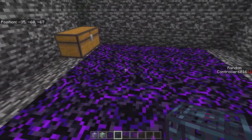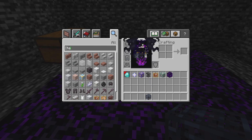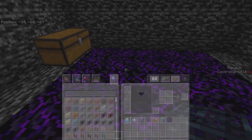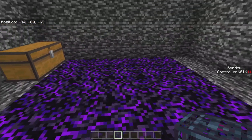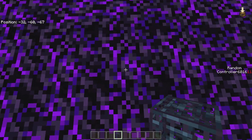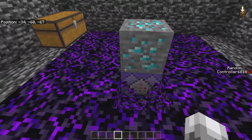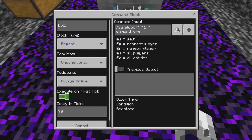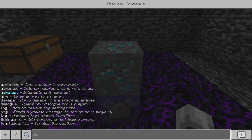Welcome back to another Controller Hex video. Today I'm going to be teaching you how to use or make generators for your server. So this is how it's going to look — you drop it and then it spawns in a level one gen.